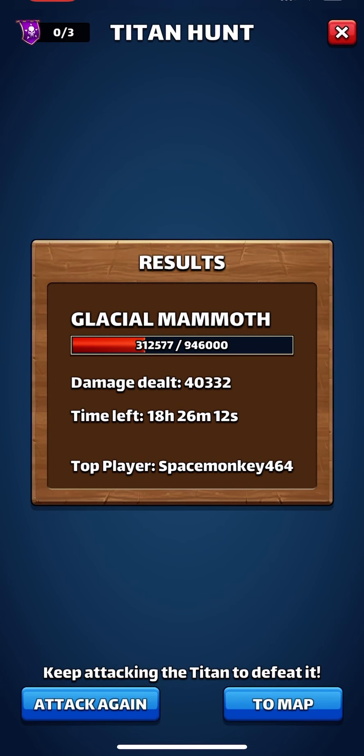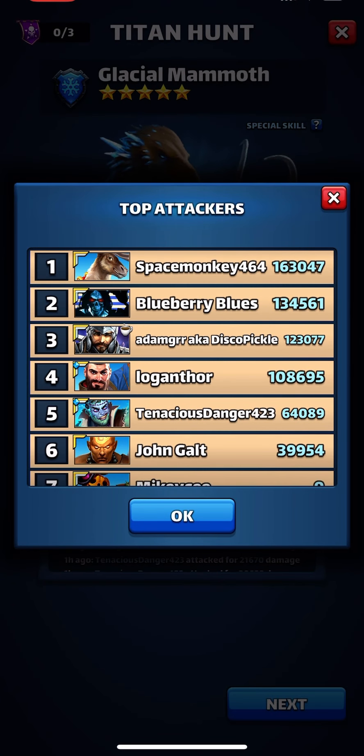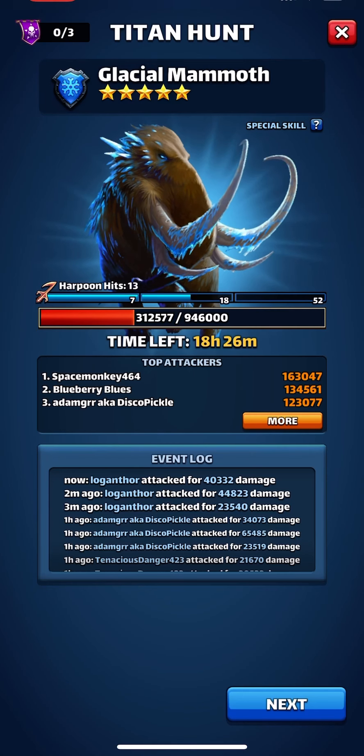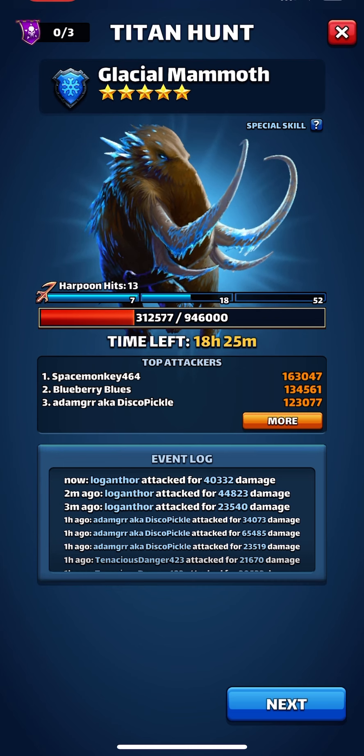Let's take a look — 40,000. So 40, 43, and then a 23 — not bad overall. We had about 100,000 good for the first wave. We have four more attacks left, so we should probably get close to 250,000. The titan's only got 300,000 left, so I have a feeling it'll be done shortly. Well, I appreciate you joining me in this titan battle today and hope to see you soon. If you like what you see, please subscribe or hit the like button. This is Ski Ski out.